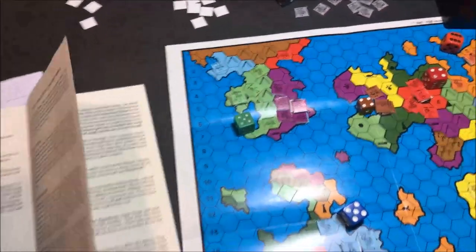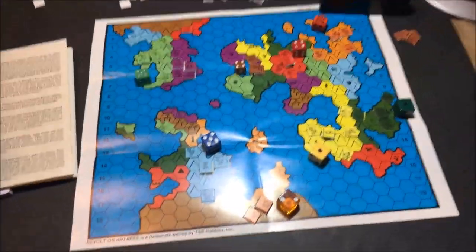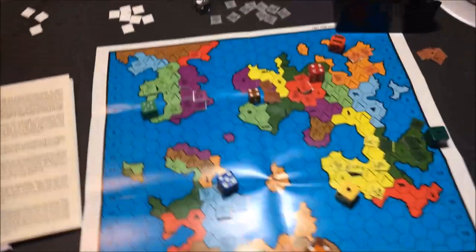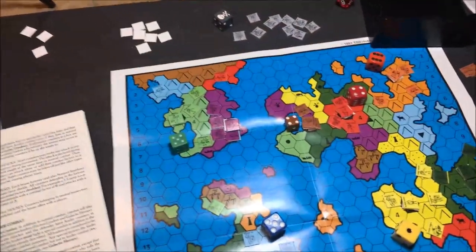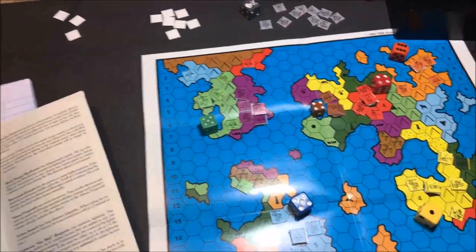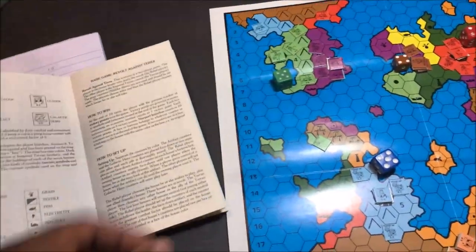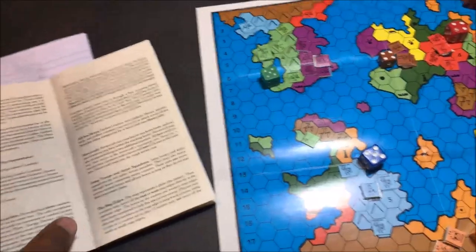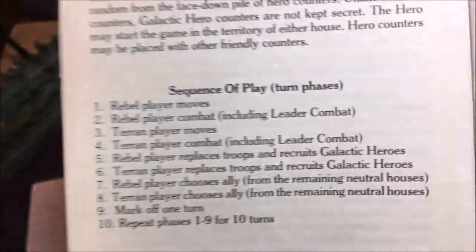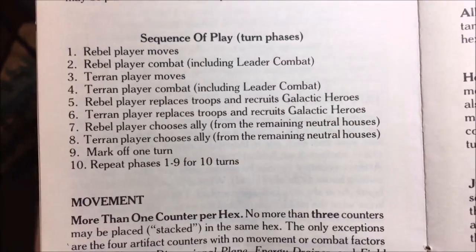That's pretty much all you need to know as far as knowing how things work. From that point you will move counters and there will be combat. In this scenario, the Silica Invasion, whoever has the most victory points after 10 turns will win the game. Each turn typically consists of the rebel player moves, then the Terran player moves.